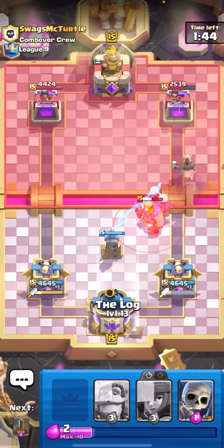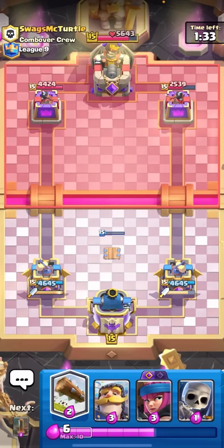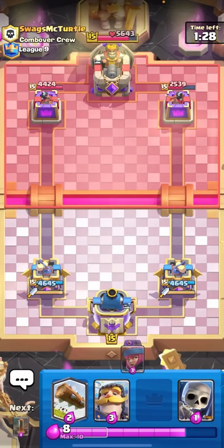I'll Hog Rider here so he can't Lightning my Tesla, and if he does I'll just win the game. I know he has Tornado but that's all right - sometimes you have to give people the King Tower activation just to make sure they can't break through on offense. Obviously if he did go for the Lightning there he wouldn't have taken my tower, but I would have taken his entire tower with the Hog Rider.